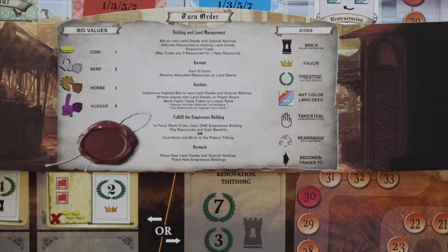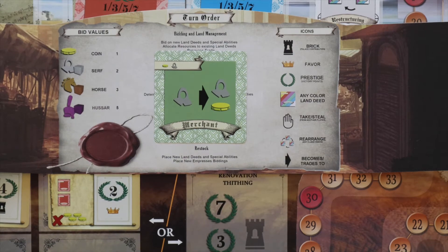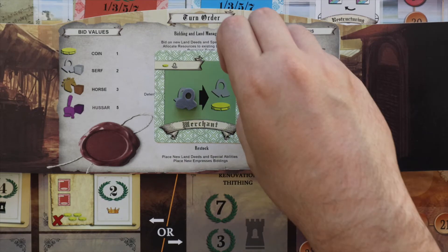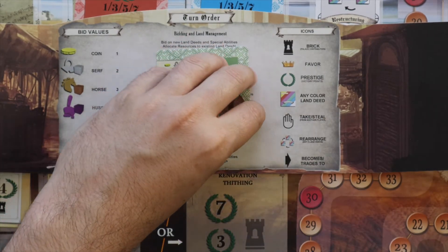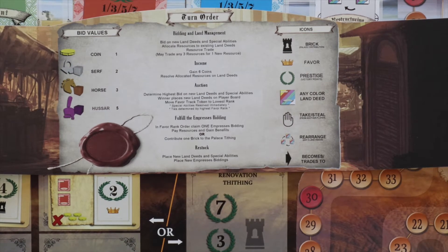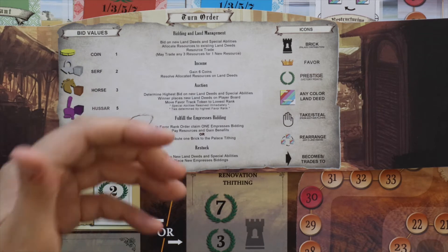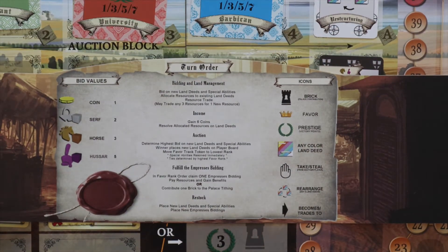As you look at each tile, you can also activate things on it. For example, if you have the merchant, you can place one serf there, and that will turn into a serf and a coin — so you sacrifice the serf but get it back plus a coin. Most tiles have different abilities you can activate while placing your bid, so you're choosing how to use your resources: either bidding or activating tiles. Then you move into the income phase, where you gain six coins every turn, plus any bonuses from resources allocated to your land deeds. Then comes the auction: everyone lifts their screen, and deeds and abilities are passed out to the highest bidder. If you didn't win, you get your resources back; if you did win, you lose your resources.